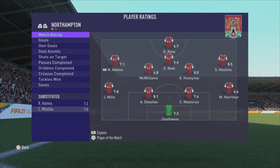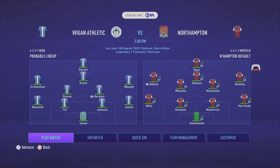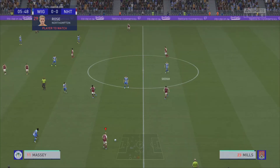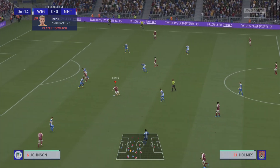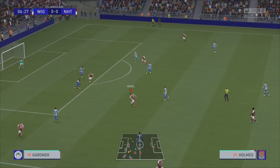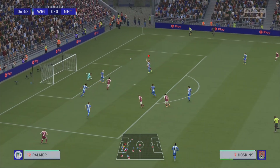Quick look at player ratings — great ones for Sam Hoskins, Sheehan, and George Honeyman. A great way to start the season. On to the next one — we play Wigan. Same lineup: Southwood, Mills, Sheehan, Masterson, Harryman, Hoskins, Honeyman, Missaloo, Adams, Holmes, and Rose. Mills into Missaloo who can turn, finds Holmes — Ricky sees the gap through the middle, goes for goal, off the bar. So unlucky.